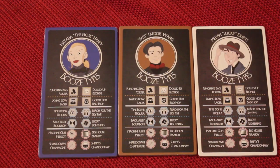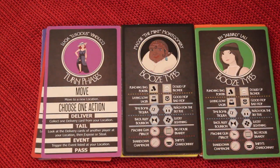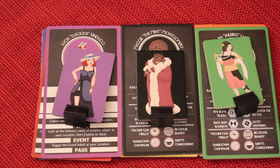At the beginning of Booze Barons, you get to pick your character, and it's also your color. Here's what the artwork looks like in the game. Here's some more characters, and here are the last three characters. Each of the characters comes with their own little standee that you'll be using to move around all of the boards.